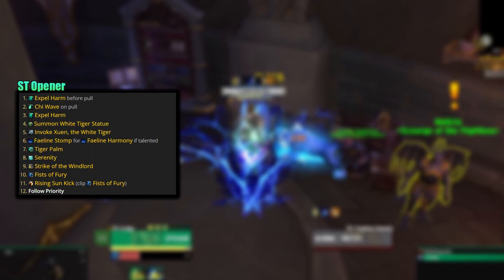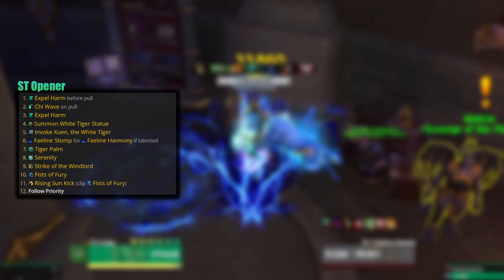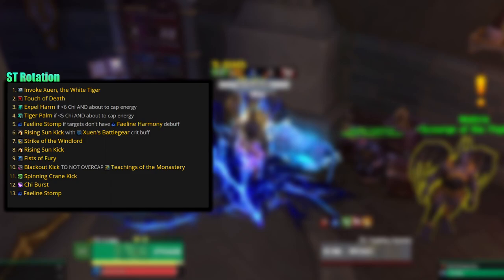Right before the pull, cast Expel Harm, then right as you pull, cast Chi Wave, then Expel Harm again, Summon White Tiger Statue, Invoke Xuen, Faelan Stomp, Tiger Palm, Serenity, Strike of the Windlord, Fists of Fury, Rising Sun Kick, and then go right into your single target rotation.